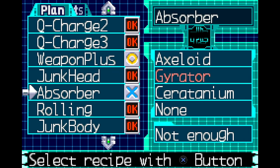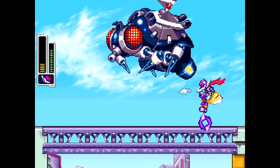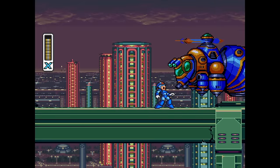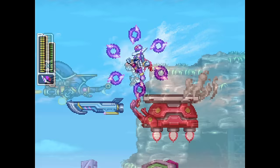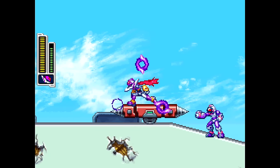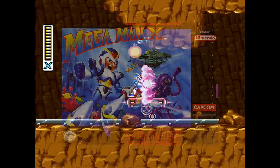The Legion HQ not only has a giant bee mechaniloid that, once defeated, falls and destroys the floor — just like Central Highway all over again — but also red beetle mechaniloids that can carry you, similar to the beetle mechaniloids present in Flamestag's stage. Also, on the rooftops, there's a platform similar to the minecarts found in Armored Armadillo's stage from X1.